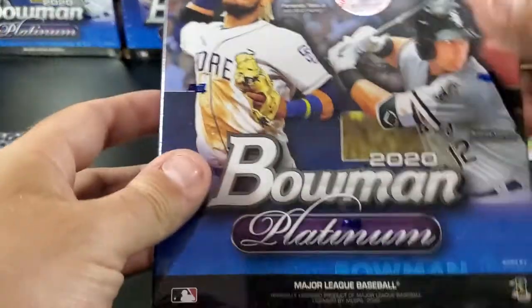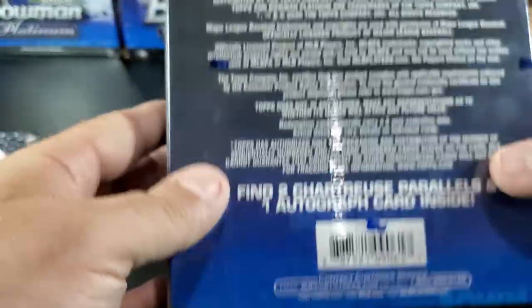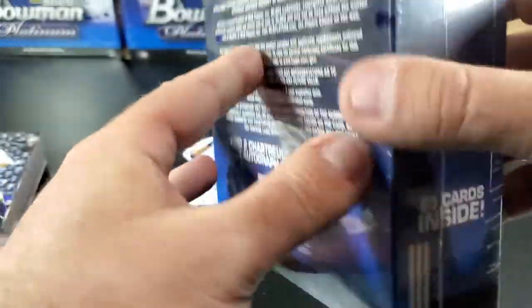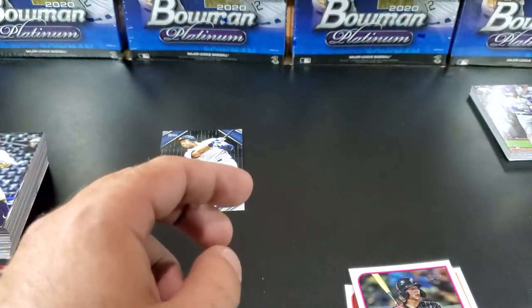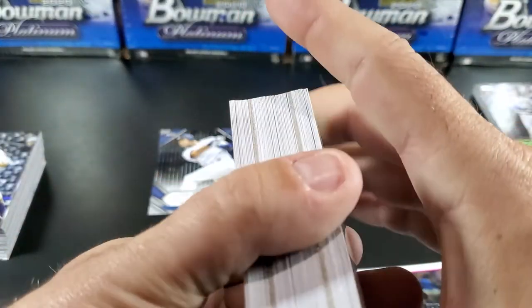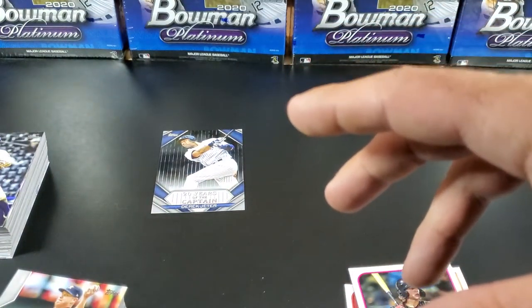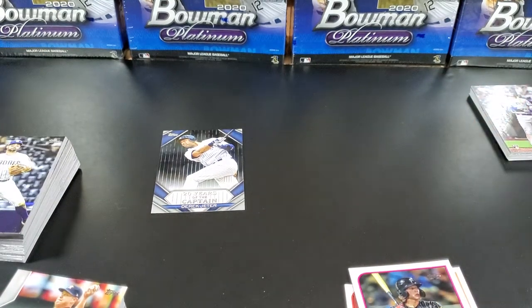Our next video, we will be doing four boxes of the Bowman Platinum Mega Packs — twenty-three cards each, and it says find two chartreuse parallels and one autographed card in each box. So we'll be doing four of those coming up very shortly. By all means, please hit that like and subscribe button, and hit the notification bell to stay up to date with our new videos. We'll also be doing another video with the 2020 Panini Illusions — three blaster boxes plus some fat packs. Hopefully we can get something out of that. Until next time, thank you guys!